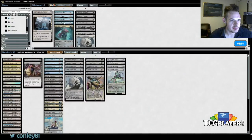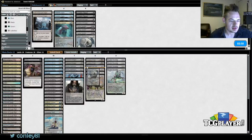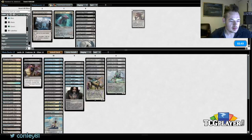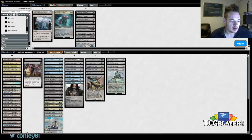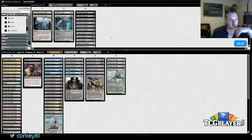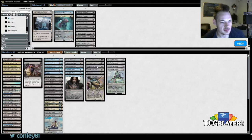Murderous Cut! Now I really want to bring in Horribly Awry because we've seen multiple copies — it's probably even better than Titan's Presence, almost certainly better than Wasteland Strangler too. I still like Inverter of Truth — we just got a little unlucky there. We ripped apart his hand. I'm trying to think if I want to cut any other card. I might just cut one Horribly Awry and leave three in, because I do want the Reality Smashers and Thought-Knots still. Let's go to game three.